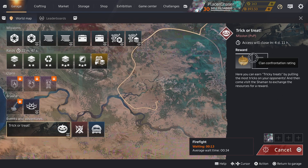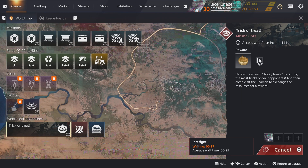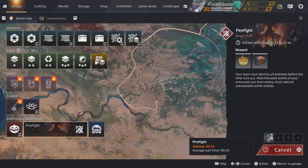For the Halloween update, we have trick-or-treat where you can get confrontation rating and trick-or-treats. That one's alright — you can do helicopters in that one also. I like the firefight though; this is another mode in the Halloween update.